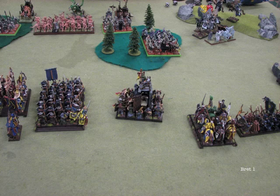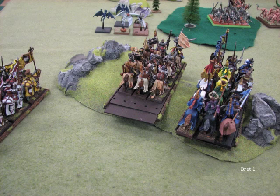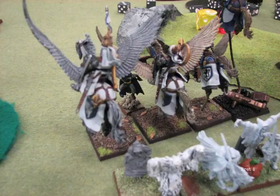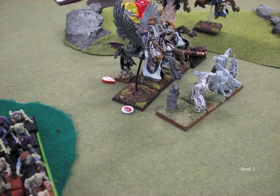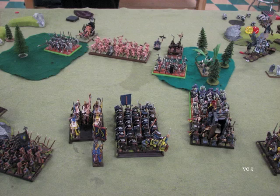Bretonian turn one. The first order of business is my Pegasus Knights charging his vampire — I think that's easy points right there, I should take him out without a problem. Over on the right, everybody was too far away for me to charge. I think my Knights Errant had to take a leadership test and were forced to charge, and they did a failed charge. Knights Errant with the Errantry Banner are really a lot weaker now because they have to test on such a high distance — I'm getting a lot of failed charges on them first turn, so I might need to start shielding them with something. After combat, I did nothing to the vampire — I totally whiffed all my attacks. He did one wound on me, but I had the charge and the musician, so I won by one and he took a wound. Kind of an epic fail with the Pegasus Knights, but not the end of the world.